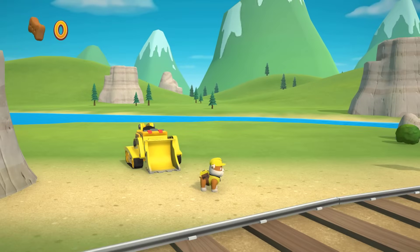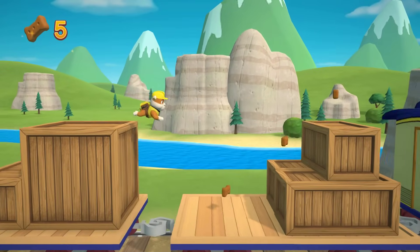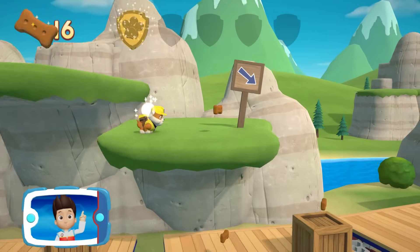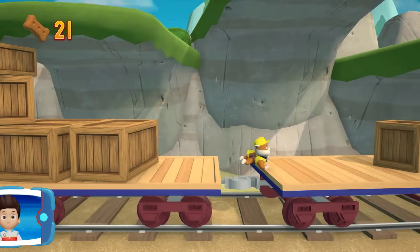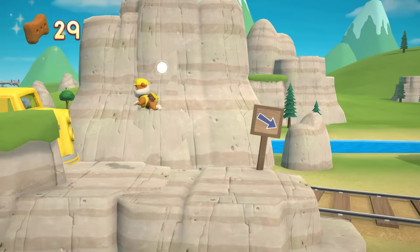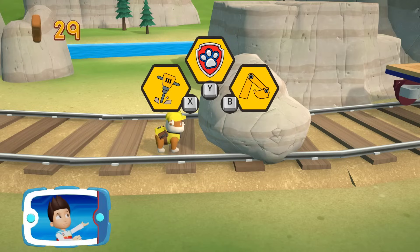Rubble! Paw Patrol, we need to clear the path and reach those bunnies on the train bridge. I'm detecting a golden paw print somewhere nearby. You've got the golden paw print — collect all of the golden paw prints that you find. This boulder can't stop Rubble. He can use his jackhammer to break the boulder into smaller pieces. Help Rubble break the boulder with his jackhammer.